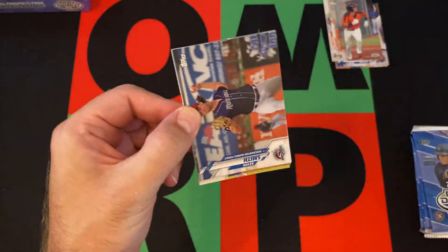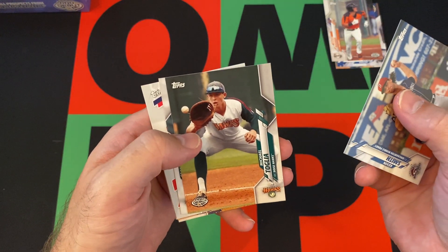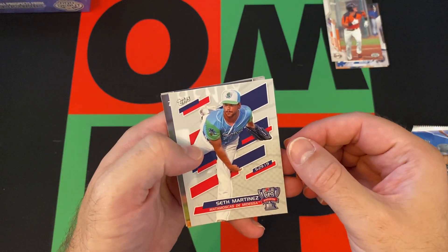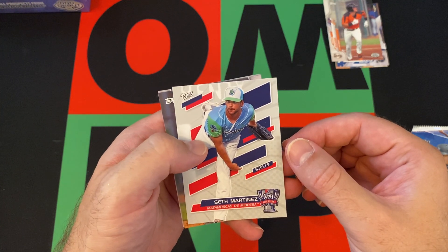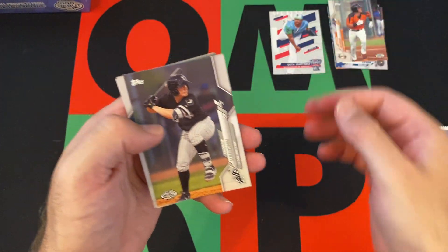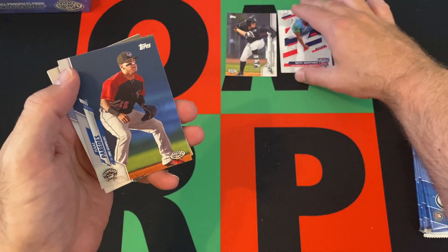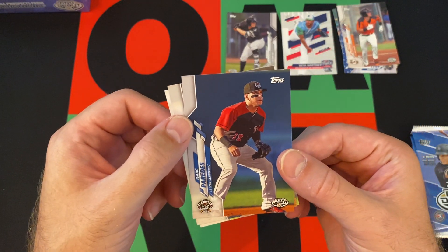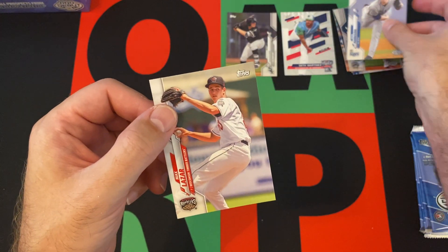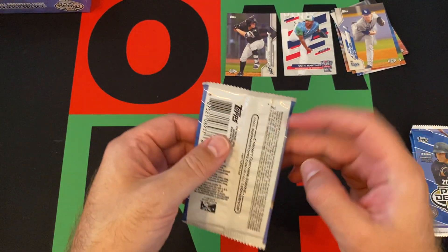Next pack: Kevin Smith, Michael Toglia, Grant Little. We got an insert card here — Seth Martinez from the Copa something or other. Looks different. Andrew Vaughn, ProDebut — that's a decent one. Isaac Paredes, ProDebut. Seth Johnson, ProDebut. And Max Lazar — I don't know how he pronounces it.